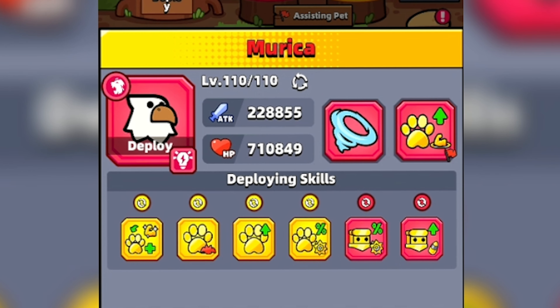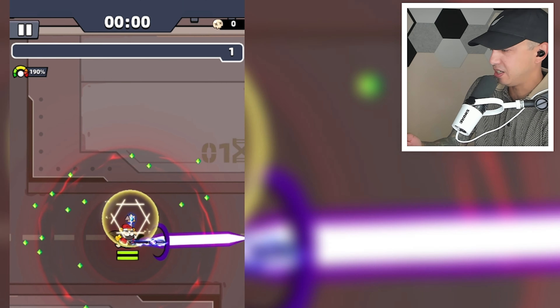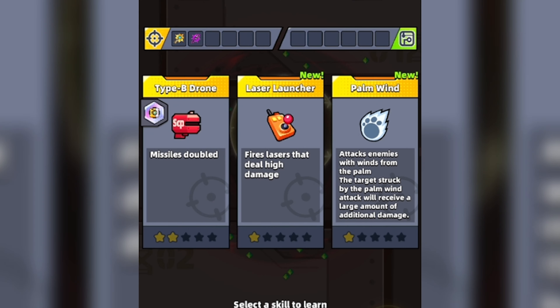Here's the equipment that I'm using. I'm using Merica with these deploying skills and these tech parts right here. Here is Zone Operation Challenge 9, and we are going to start out with a skill selection choice.